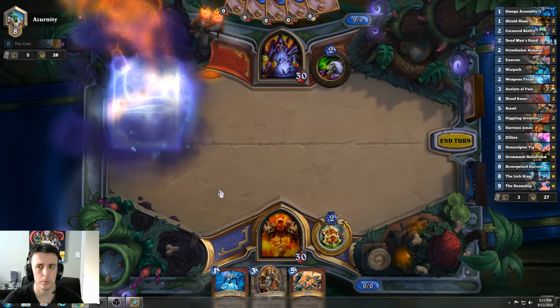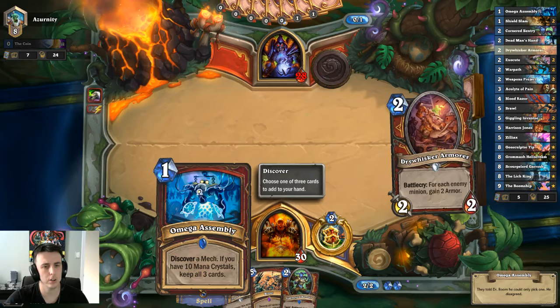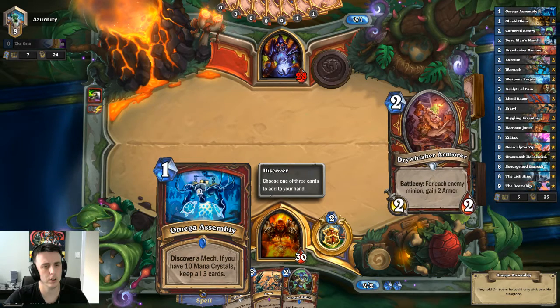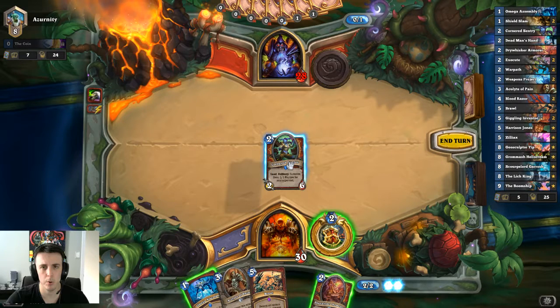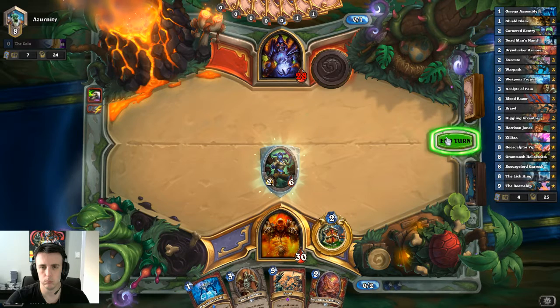You've got the Giggling Inventor, Weapons Project — things that help you stall the game out a little bit. So you get to 10 mana, then you hit this Omega Assembly card and get a whole bunch of mechs in your hand. You can combo that together with something like Boom Ship — summon three random minions from your hand and give them all rush. If you take three mechs in your hand and summon all of them right away, you can do some pretty interesting stuff.